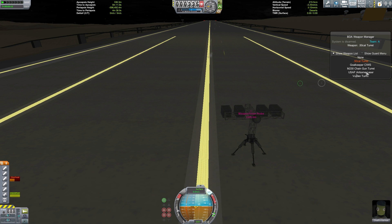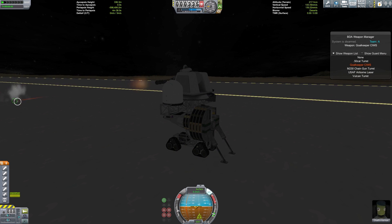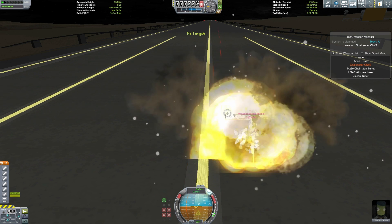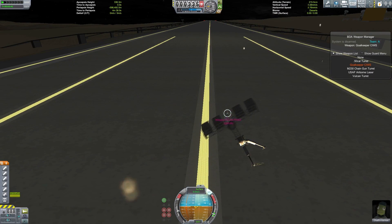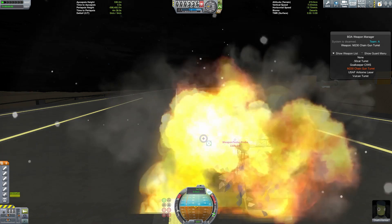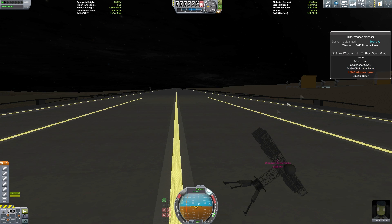First off, this is the 50 cal at a kilometer — not terribly accurate. The goalkeeper you might notice is shooting high. I noticed the platform I'm using rocks even with the legs down, so on a more sturdy platform it'll be a much more accurate gun. We'll just have to use the cones of fire to get an idea of how accurate they are. 30 millimeter chain gun.